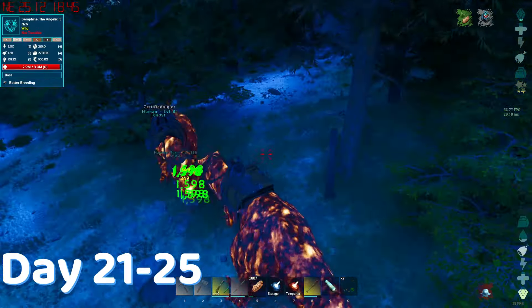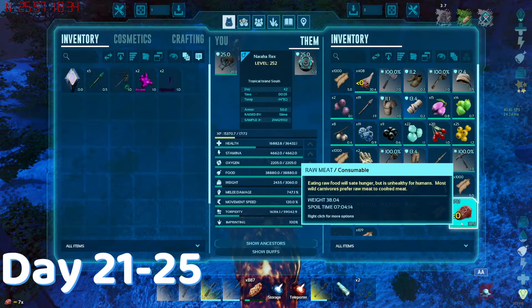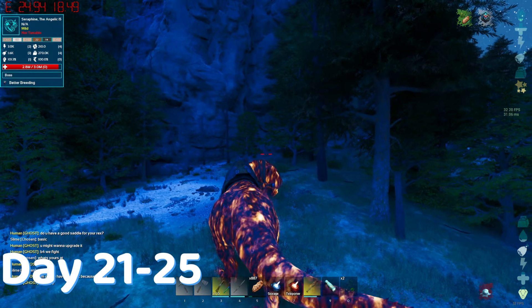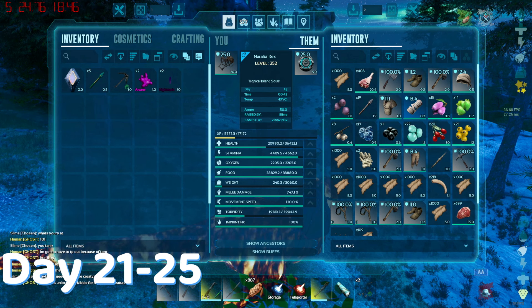I got sick of waiting and decided to try my luck with what I had. To make things easier, I made an alliance with somebody else. We both went after this sheep boss which was called Seraphine the Angelic. We did a little taste test first to see how much we hit for. My carno instantly got bodied. My rex on the other hand was doing fine, but it would just take far too long to kill it by itself. The torque was getting pretty high on my rex so I had to just cut my losses and leave.